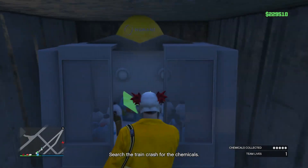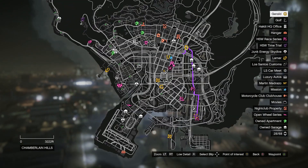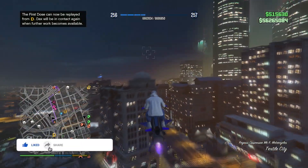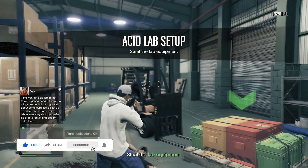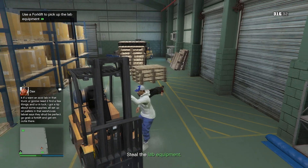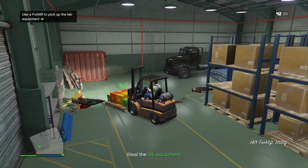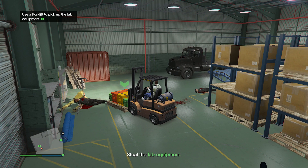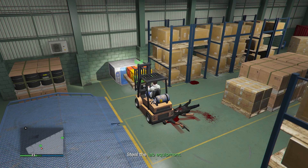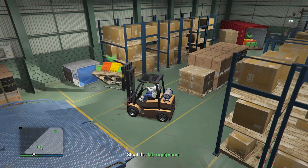The next step is to go to one of the three rival acid labs that are gonna be marked on the map — they'll appear as smiley face icons in yellow and black. Inside, you need to take out a couple guards, then drive a forklift to move three crates onto the back of a truck. This was an absolute pain, because it's easy to either flip the crates over or drop them, and if you accidentally flip them over, it's a hassle to flip them back right side up.